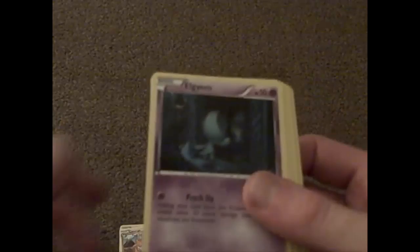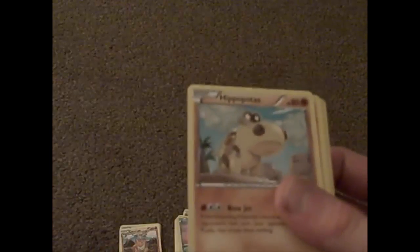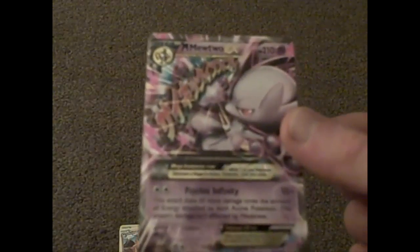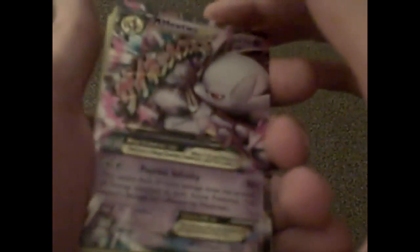So we have Fraxior, Floatstone, Magneton, Panthage, Elgum, Cubone, Hippopotamus, Cyndaquil, and we have Judge which is pretty awesome — and a Mega Mewtwo EX! What? That's awesome actually. I was not expecting that at all, so that is brilliant. A Mega Mewtwo EX card — wow, I was not prepared for that at all. I'm really happy with that.